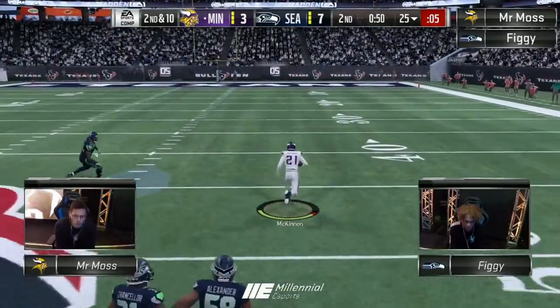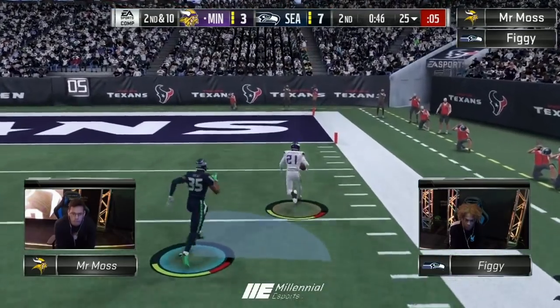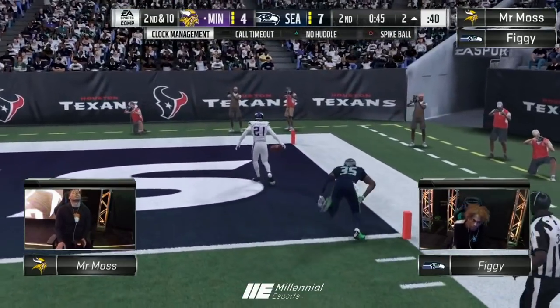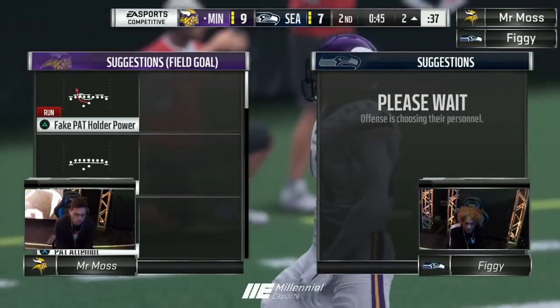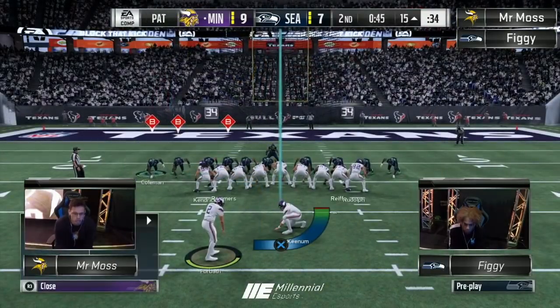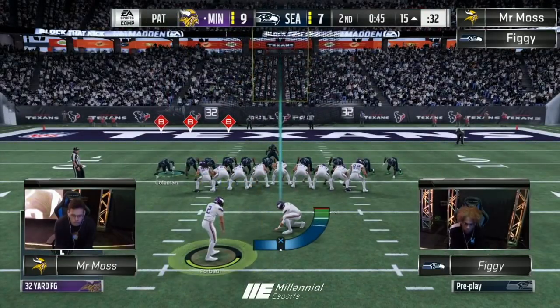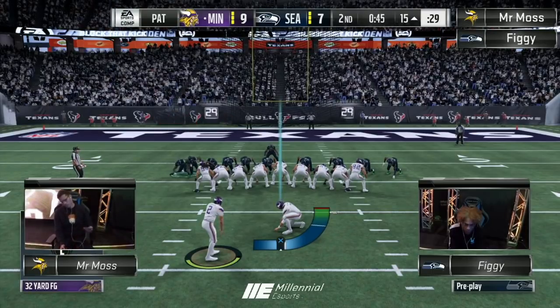Nice run by Moss right there — big run. He's going to the house. That's a touchdown! But does he leave too much time for Figge now? 45 seconds, all three timeouts. You can easily get three — you can easily get seven. You saw how easily Moss got seven in about 11 seconds there. Moss said he's not worried about the restart of the game. He's good, he's locked in, doesn't bother him.